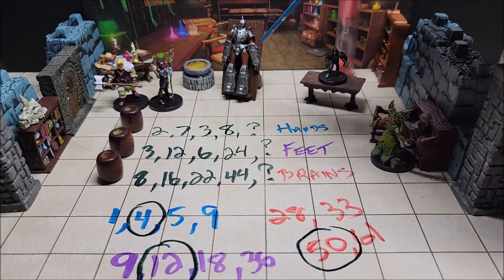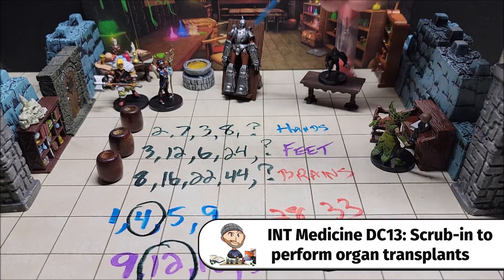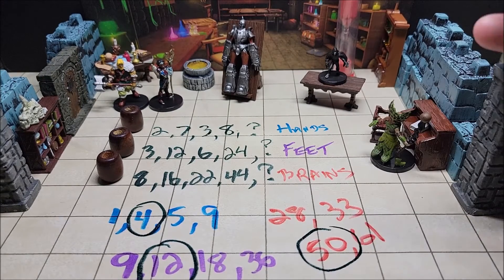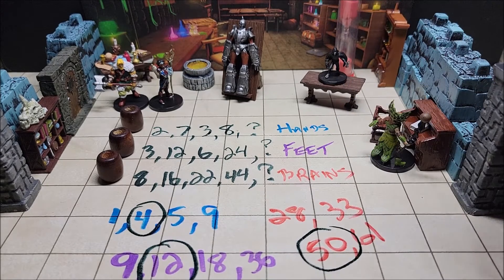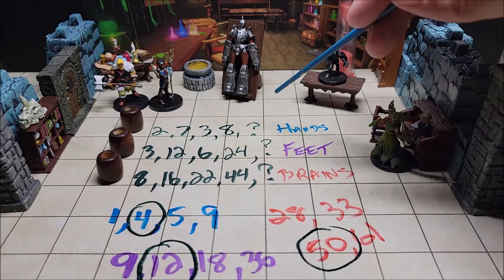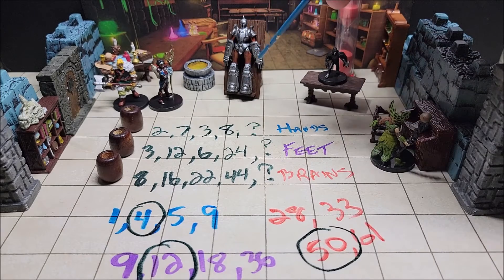To attach the parts to the flesh golem, the characters must succeed on a DC 13 Intelligence (Medicine) check. On success they attach the part; however, if they fail they're allowed three failures total — if they accumulate three failures, time runs out and the entire party becomes unconscious and wakes up in a different room. Escaping is done in three parts: identifying the correct body parts, passing the Medicine check and attaching the foot, hand, and brain.